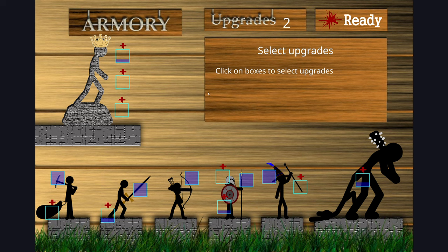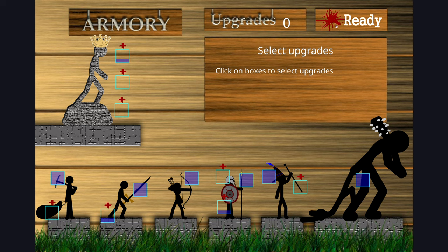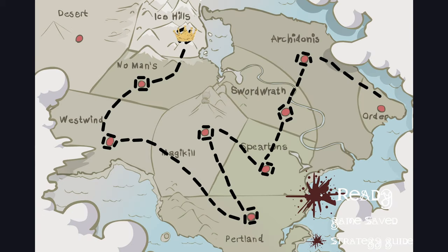Alright, welcome back. I believe this will be the last part here. We're playing Stick War once again, the flash game. I'm going to go ahead and put these upgrades into the giant's health — that's going to be some big upgrades for him. I think 60 more health if my math is right.